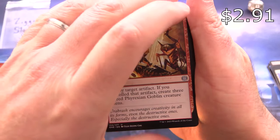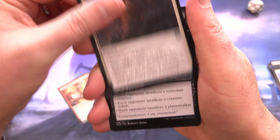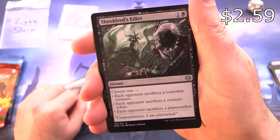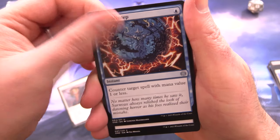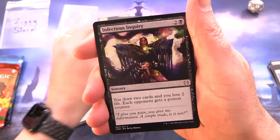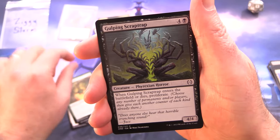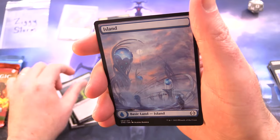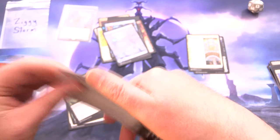We have Phyrexia: All Will Be One. We've got Gleeful Demolition, Against All Odds, Sheoldred's Edict — nice one, we'll chuck that in. Minor Misstep — was that still over a buck? Can't remember, let's chuck it in anyway. Infectious Inquiry. Icorspit Basilisk. Gulping Scrap Trap. And an Island. We'll chuck in the full-art lands — the Dross Pits.